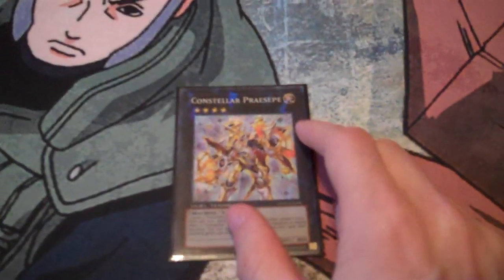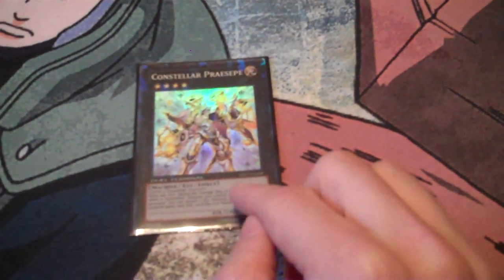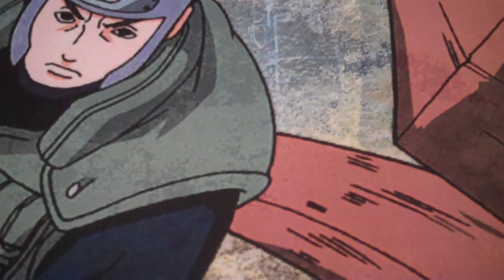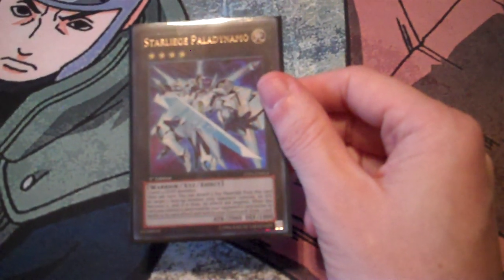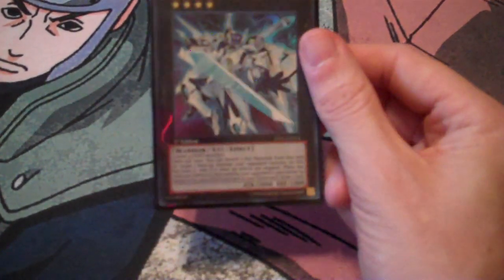Constellar Praesepe — two level four Constellar monsters. During the battle phase when a Constellar monster attacks or is attacked, you detach a material to increase that monster's attack by 1000. So he gets really big and gets over a lot of stuff — very nice as a one-of. Star Eater, Paladin of Photon Dragon. Number 11: Dynamo — this just came out in Zexal Collection. Two level four Light monsters; once per turn detach two materials to target one monster your opponent controls, its attack becomes zero and its effects are negated. When this card is destroyed you draw a card. Really nice.